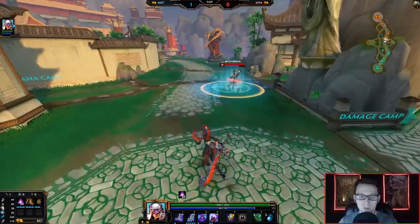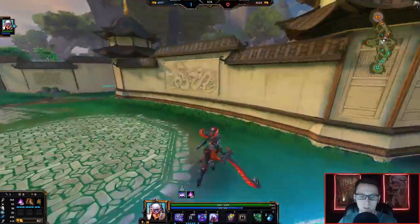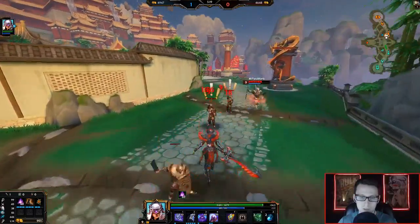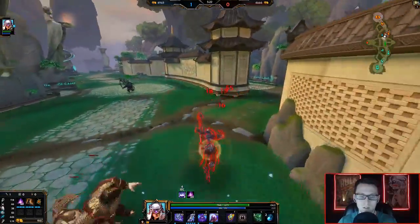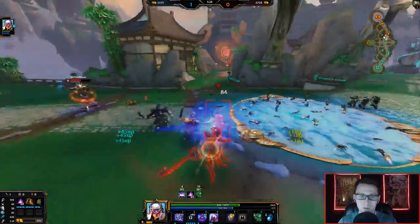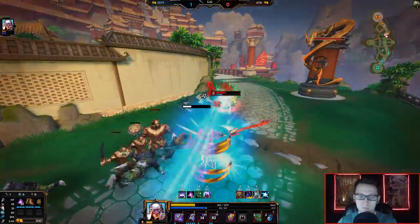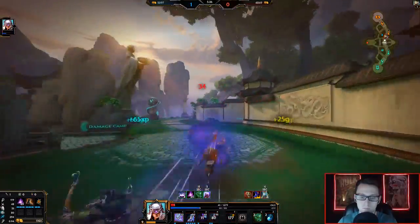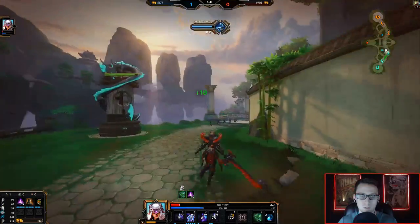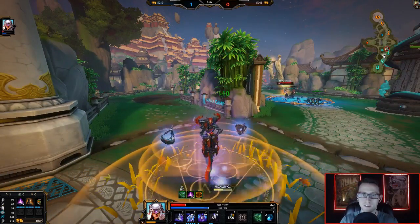Say he played Anubis for all 10 of his placements and went 10 and 0 — more than likely he'll have a diamond border for Anubis on the god leaderboard for duel. But it doesn't really mean anything. You can farm these borders — just trash your placements, get placed in Bronze 5, then play nothing but Anubis and you end up with a purple Masters border for Anubis. It doesn't mean anything.